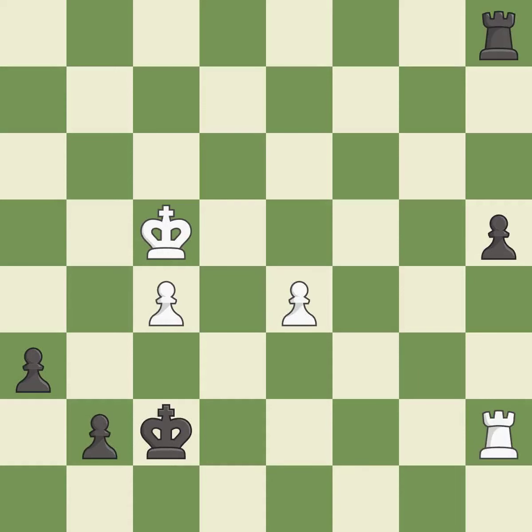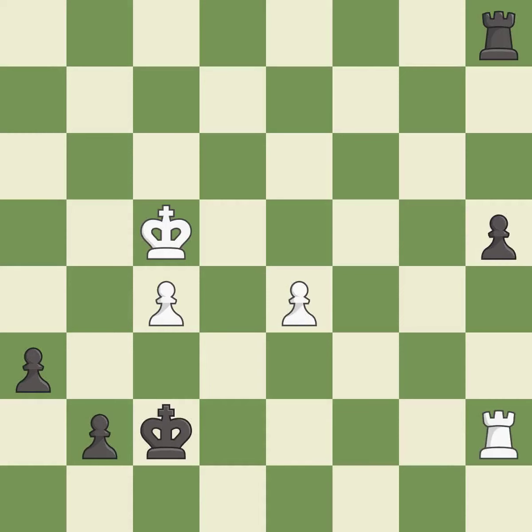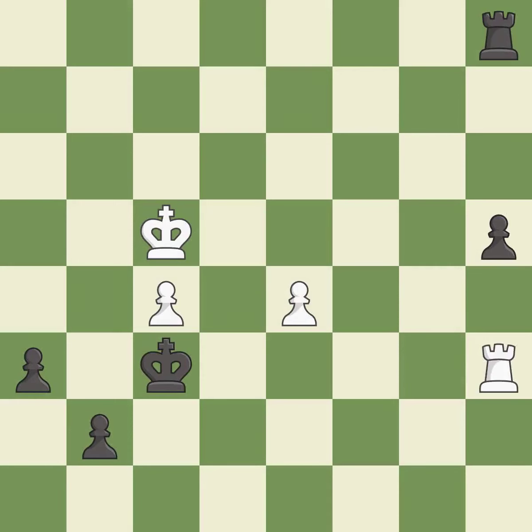This stops the opponent from being able to push a passed pawn towards promotion. This steps away from the checking rook. That's what I would have recommended. This steps away from the checking rook again. This is the strongest option. This evades the check from the rook. Right on target.